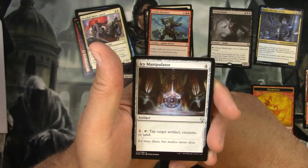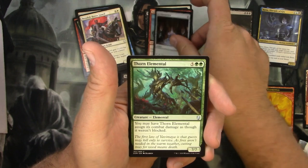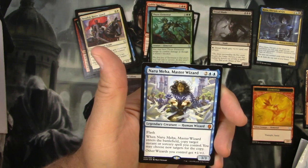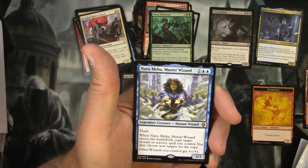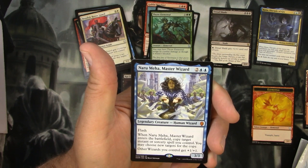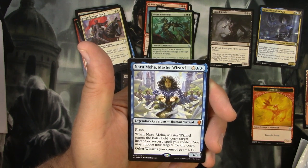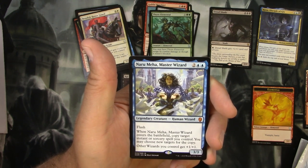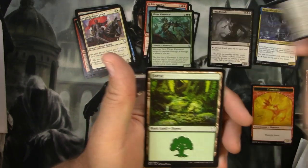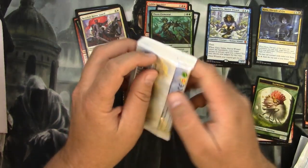Icy Manipulator - great, like that new art too. So I guess this will be the rare? Nope. So does that mean the rare will be a legendary? Thorn Elemental? Yeah, it's actually a mythic - Naru Meha, Master Wizard. For two and two blue you get a human wizard, it's a three-three, it's got flash. When Naru Meha enters the battlefield, copy target instant or sorcery spell you control - you may choose new targets for the copy. Other wizards you control get plus one plus one. Yeah, a pretty good wizard captain. And a sapling token. Next pack.